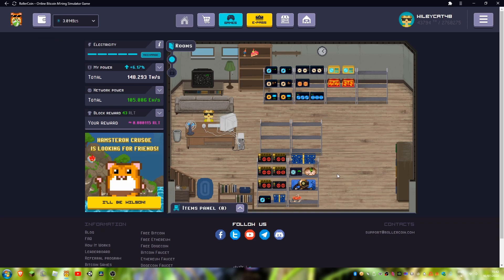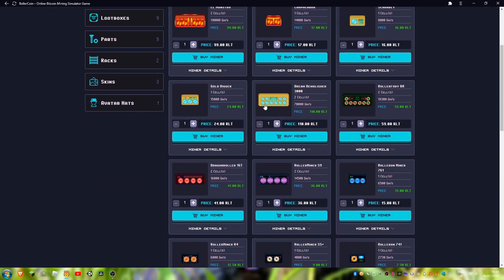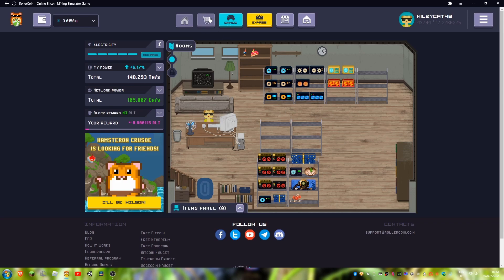The first thing I wanted to talk about is my progress on getting all of the 1-cell miners done. So far, all I've got left is a RollerMiner R4, which I'm hoping to get from the Event Pass, and two Gold Digger miners. I will only have to get about 48 RLT and I'll be able to buy them and just be done.